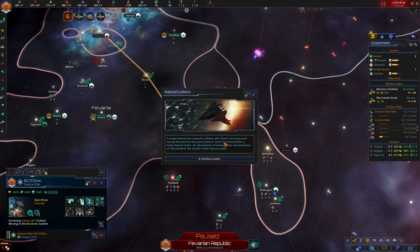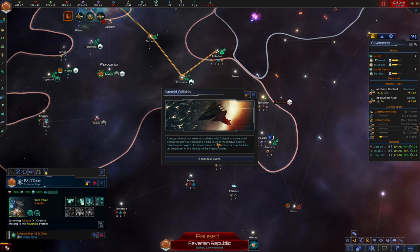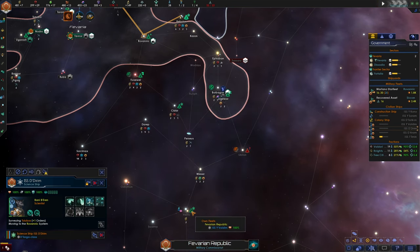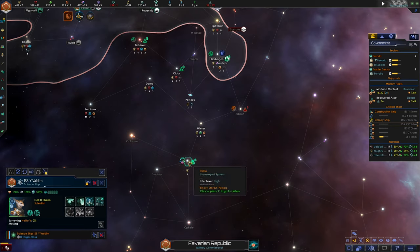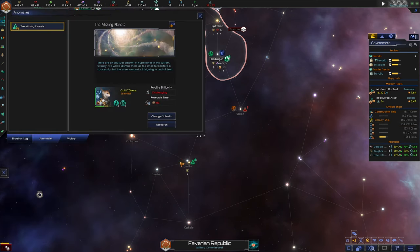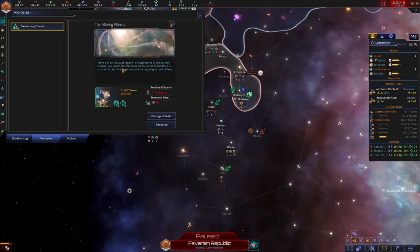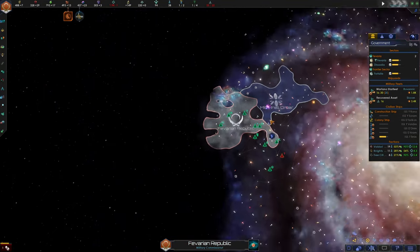A large mineral-rich asteroid collided with Siddhar-2 at some point during the previous thousand years, and an abundance of minerals can now be found near the impact crater. We also have an anomaly: there are an unusual number of hyperlanes in the Halito system - one, two, three, four - usually dismissed as too small to facilitate a spaceship, but the sheer amount is intriguing. We're going to see what the deal with these hyperlanes is.